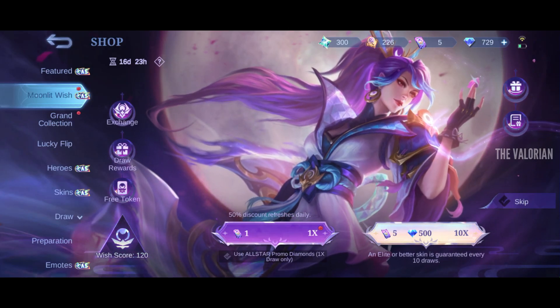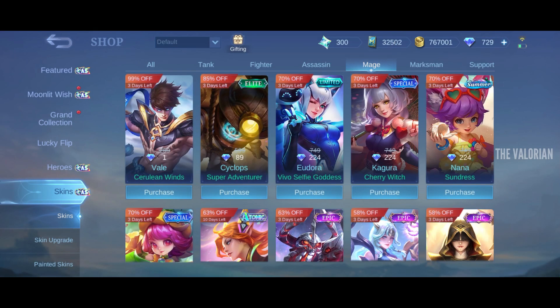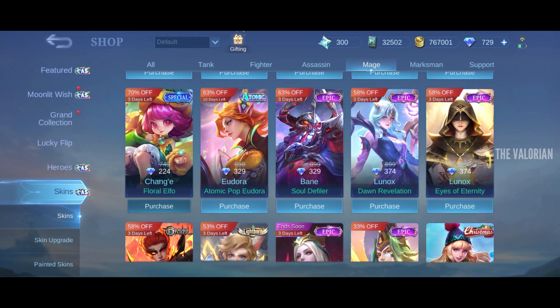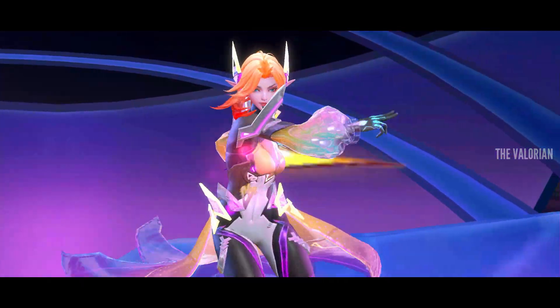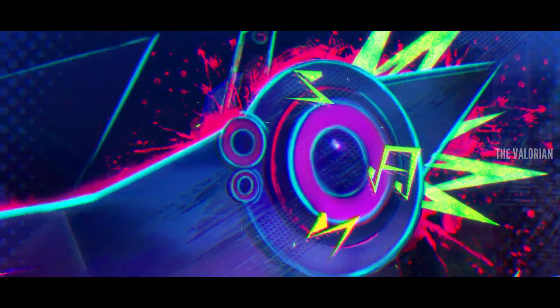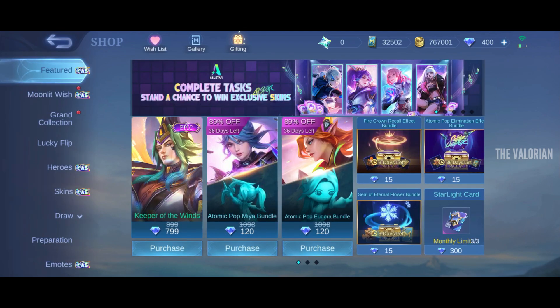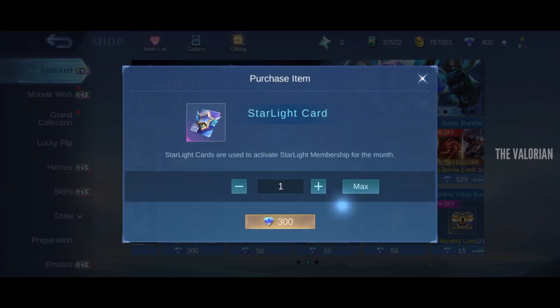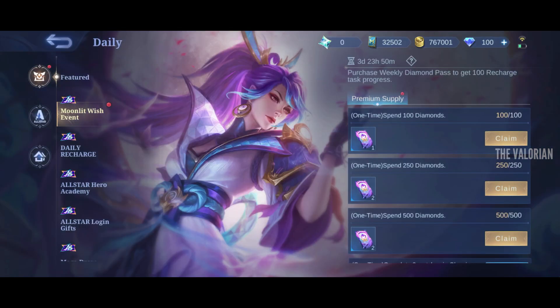The nine draws are done. Now I'm going to spend 500 diamonds to complete the rest of the tasks. To complete that I'm going to buy Eudora's Atomic skin plus a starlight membership card. Okay, all the tasks are done — now let's collect the rest of the tokens and do a 10x draw.